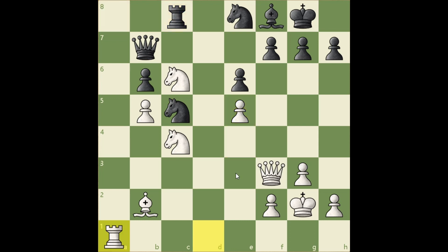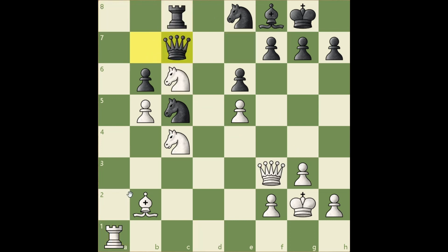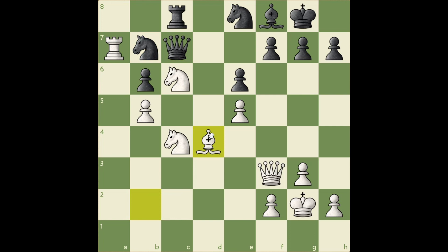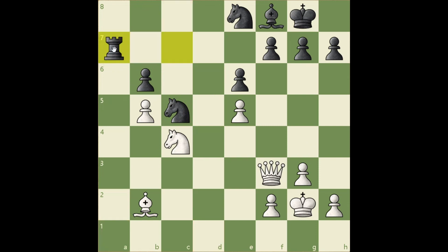Rook c8, rook a1 — this move wins, threatening rook a7 and winning a queen. Rook a8 loses to takes takes and knight e7, winning a queen. And if queen c7, rook a7, knight b7, bishop d4, bishop c5, takes takes, and knight from c6 to a5 — winning a piece. In the game, black played rook c7 and after rook a7, takes takes takes and knight b6, black resigned.